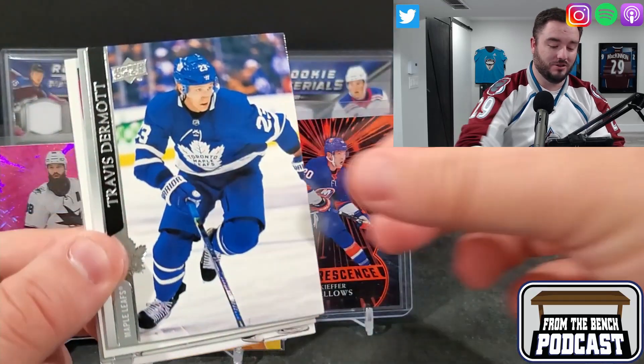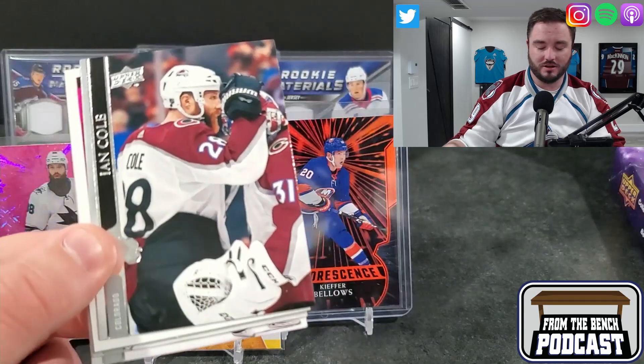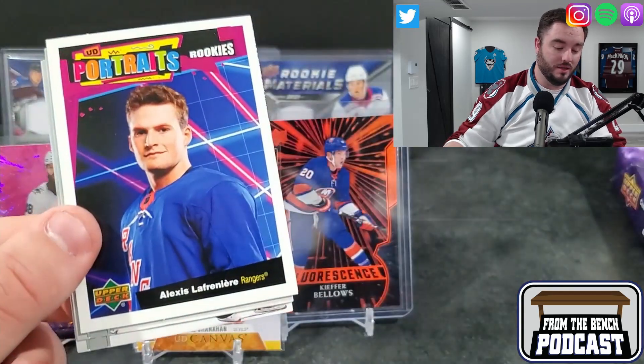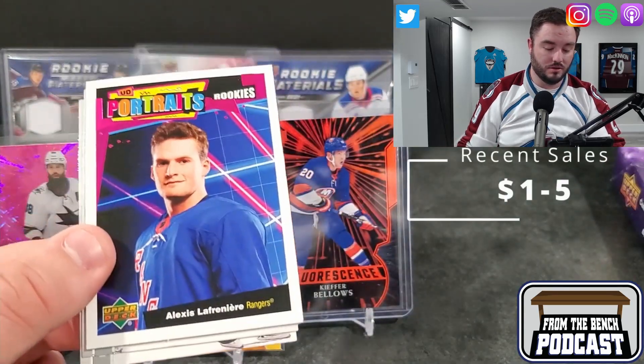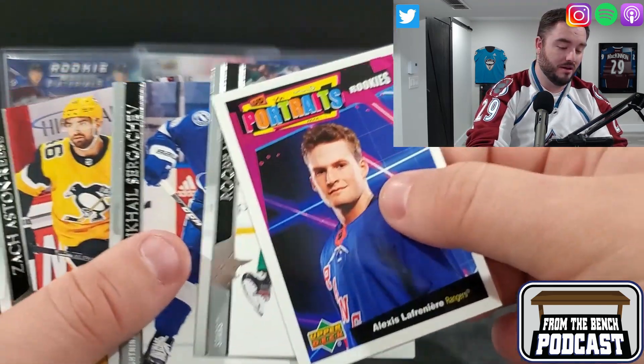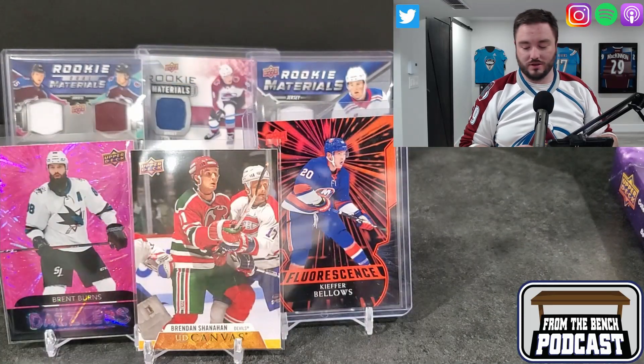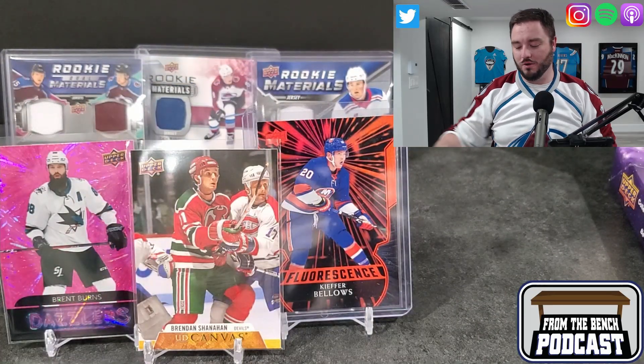Alex Chaison, Travis Dermott - I always call him Travis McDermott, I don't know why. Ian Cole. And there we go - got to hit a portrait rookie: Alexis Lafreniere. There we go. Rupi Hintz, Sergeyev - such a great trade, Duran for Sergeyev. Even trade - can you really say who won that trade? Yes, you can, by the way.